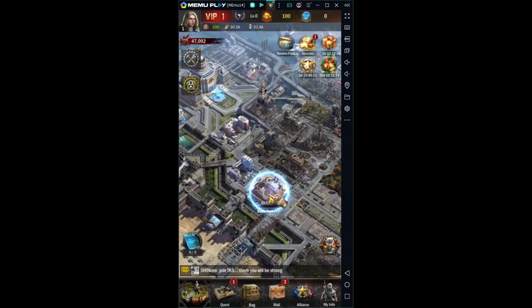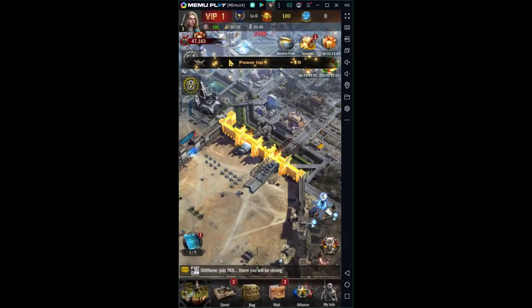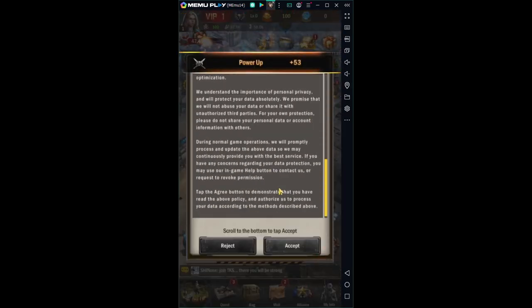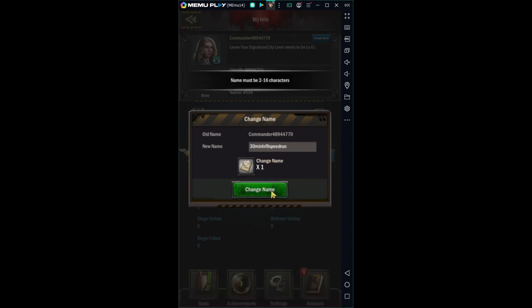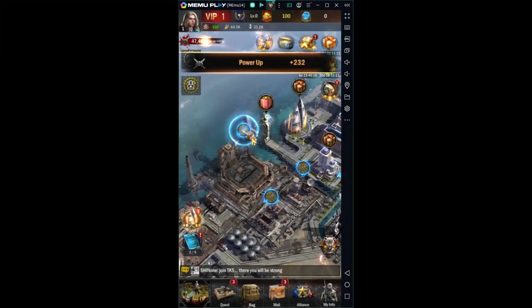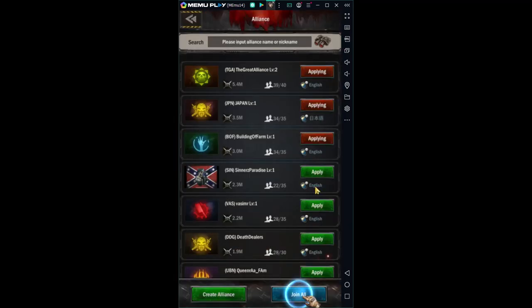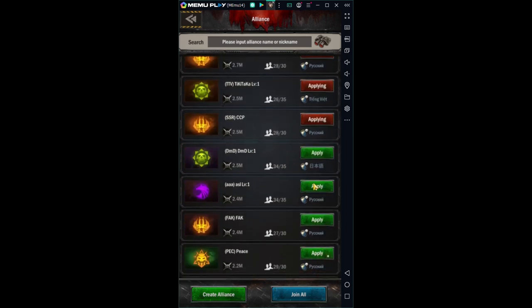One of the most helpful things is joining an alliance. If you can get in an alliance that's active, they'll help you. Every time somebody helps you, it'll take like 30 seconds off. So if you get a good alliance with like 10 people in there, you might be able to do the speedrun faster. If you can't find a good alliance, this might take a long time because one of the quests is actually getting help times. So hopefully you can get into a good alliance or join one of your farm alliances.